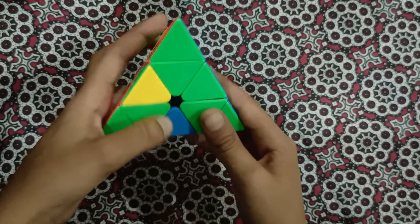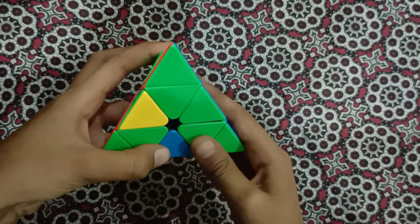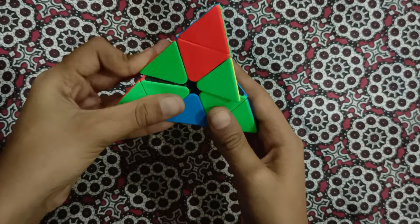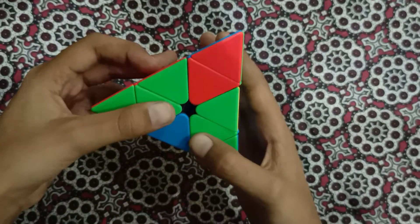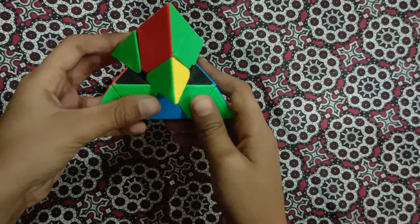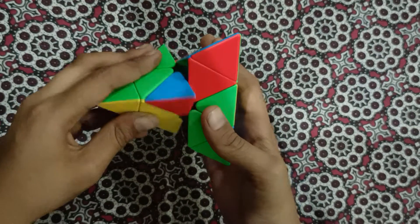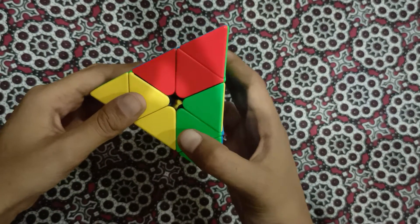After that, we do a slightly modified algorithm. Move the upper layer — which is called U — over here, and then raise up the left.